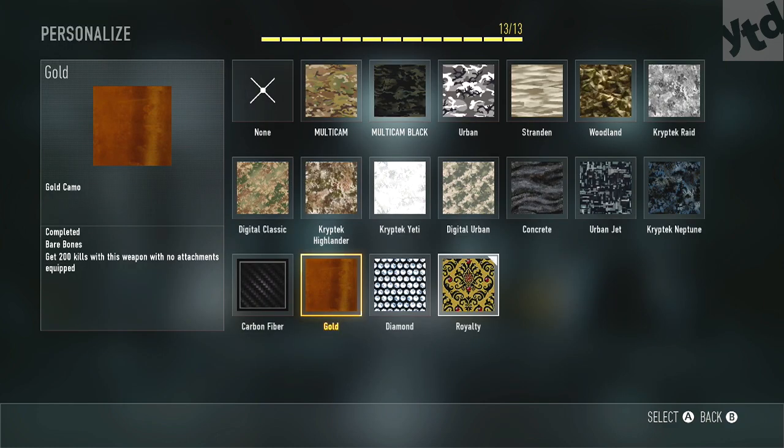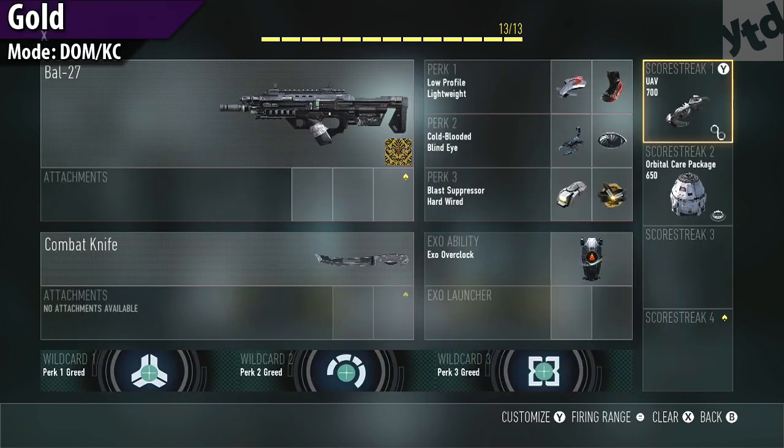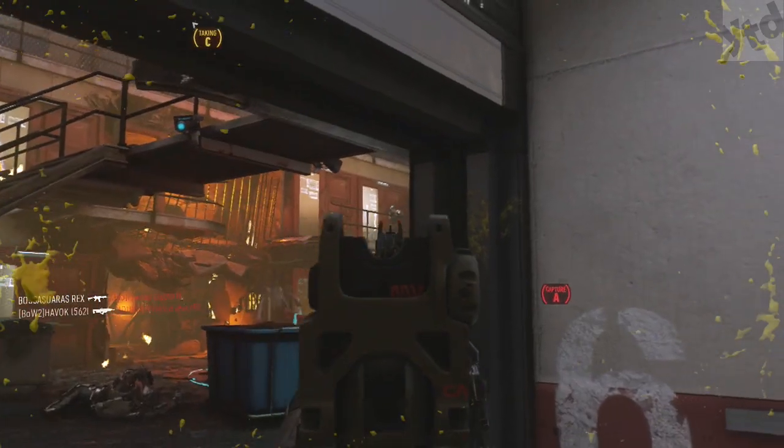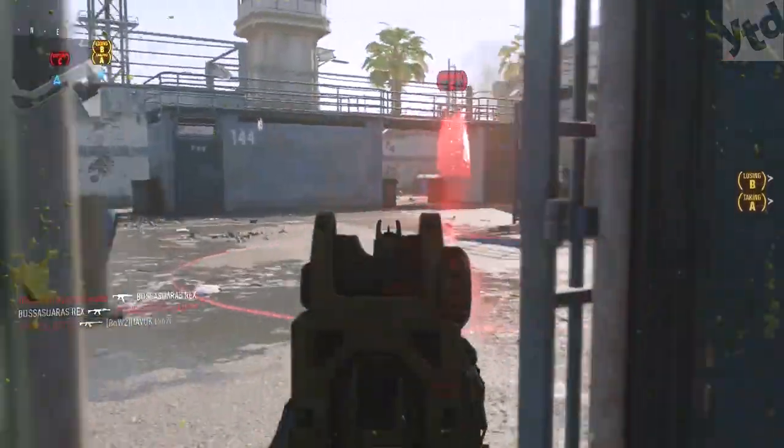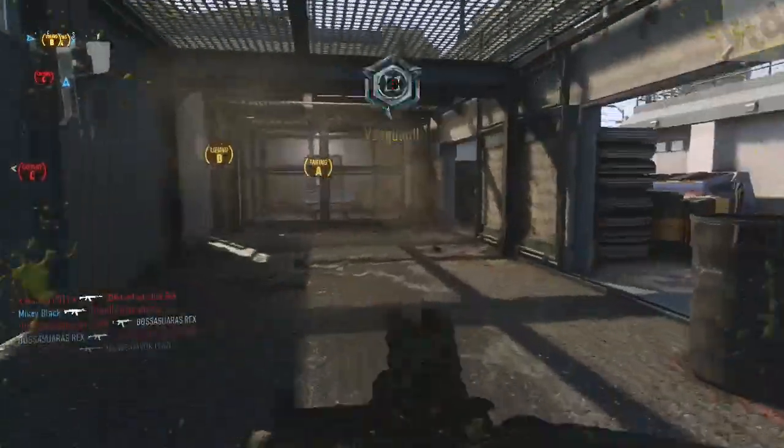Finally we have gold — get 200 kills with this weapon with no attachments equipped, so you're basically perk man. Some people do both carbon fiber and gold at the same time. It's just you and your gun — no special game modes needed, though obviously hardcore is going to be really easy for the harder-to-use weapons like the MK14 and the burst weapons. Use whatever you like.